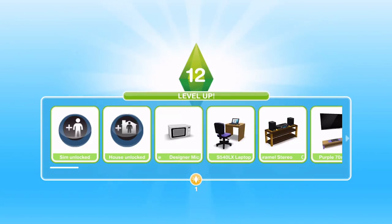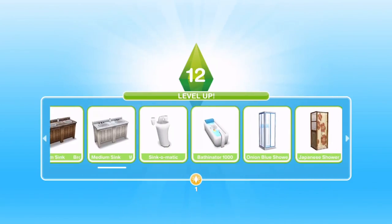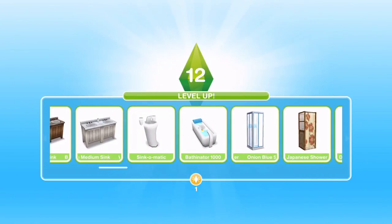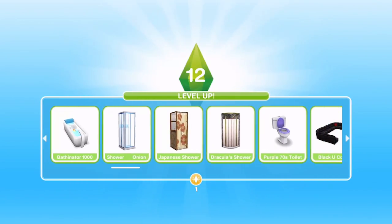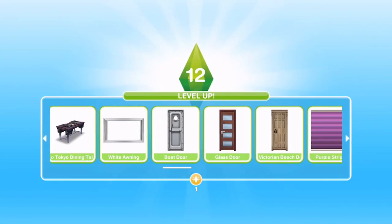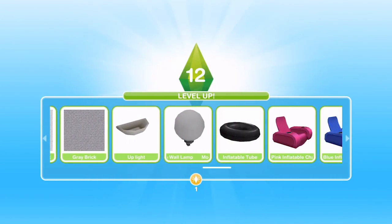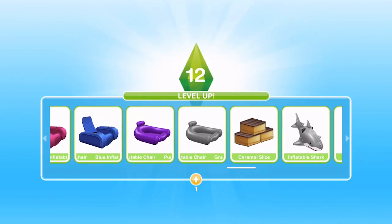Whilst the stables are being built, I've leveled up to level 12 — we've unlocked a sim, unlocked a house, got one LP, and also unlocked new furniture. We've got the Bathinator — it looks like a sci-fi bath and must cost LP to buy, but it looks pretty cool. We've also got boat doors, new wallpaper, new lights, and some pool stuff.